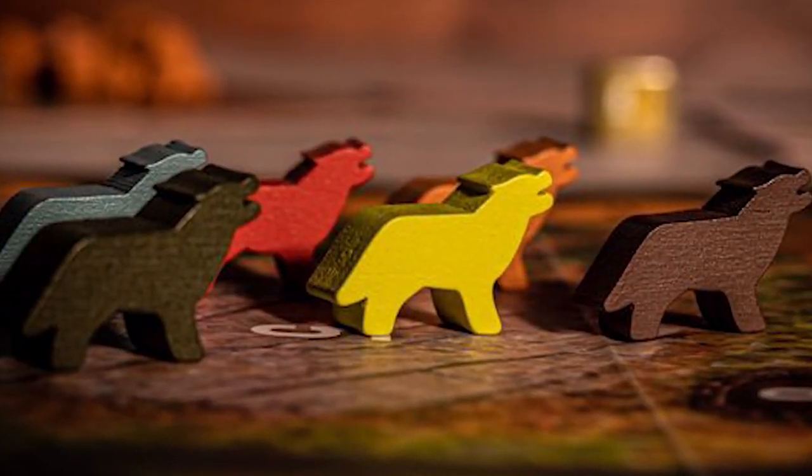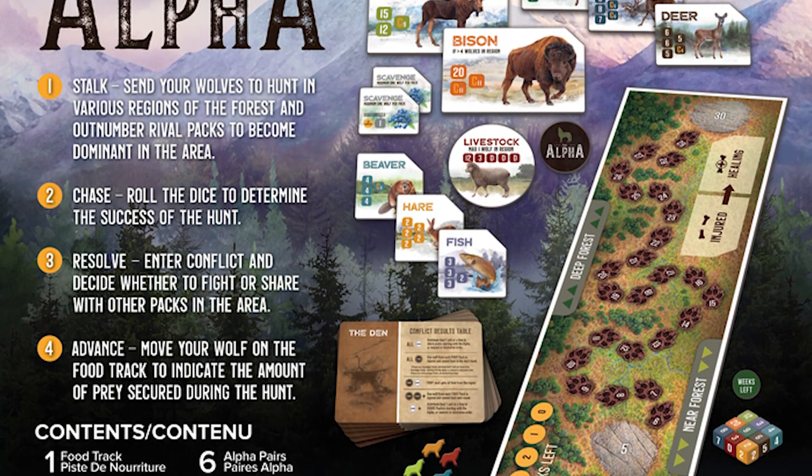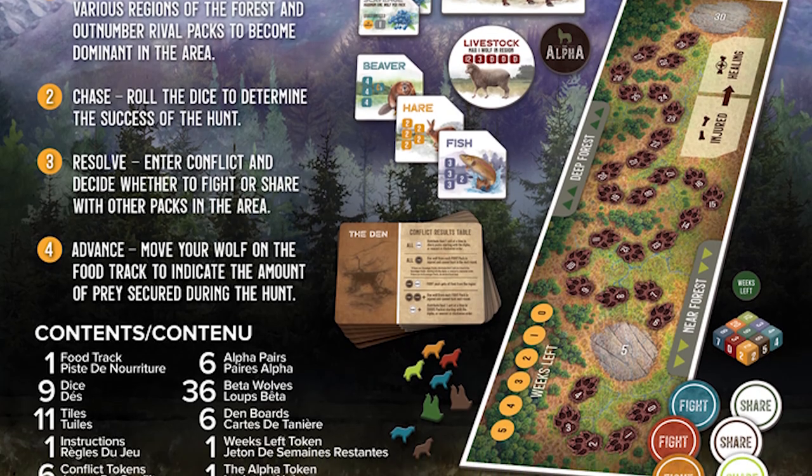Everybody else is also competing, so players are sending their pack wolves out and attempting to gather certain animals, becoming the dominant pack in each group and hopefully bringing back the gold — the meat. You're going to be rolling dice for each of these packs and scoring value. With dominant packs comes conflict, so players are doing this prisoner's dilemma style mini-game: choosing to fight or share. If they choose to fight and another person chooses to share, they win everything.